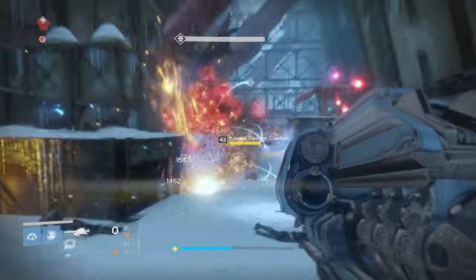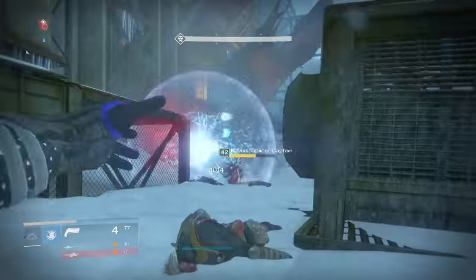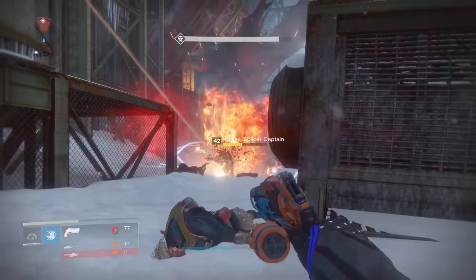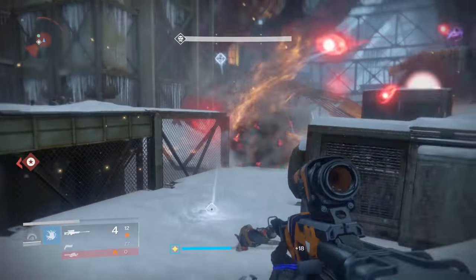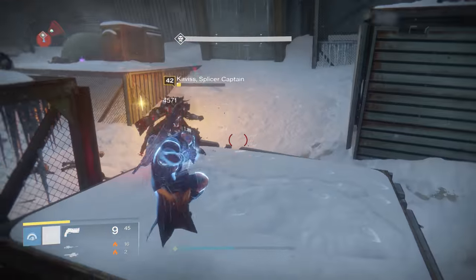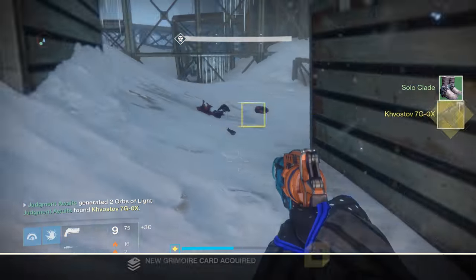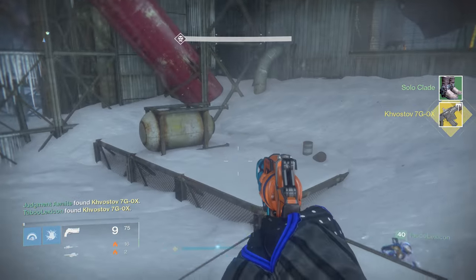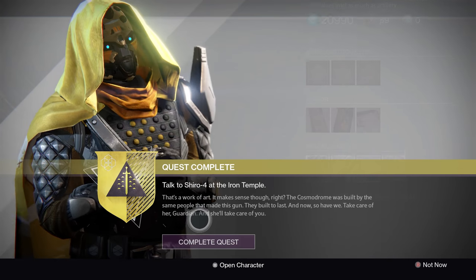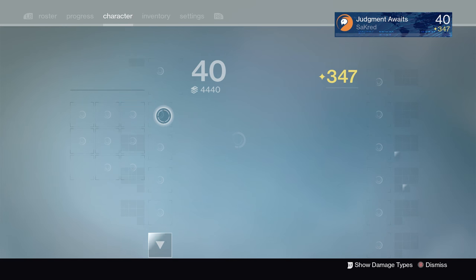Bring somebody with you. I did this with Taboo and it was rough — this guy has a ton of health and does not die very easily even with the G-Horn. We did it once with just the two of us and it took a while. You just have to be methodical and really combine your attacks well. We did it with three people and it was a lot easier. Here's the end of that mission — taking on this guy, trying to fry him with my Warlock — and he's going to drop the Kvastov. That's how you get it.